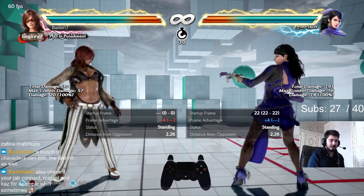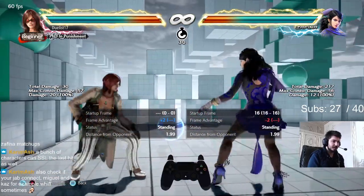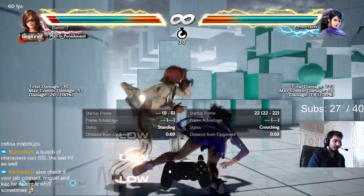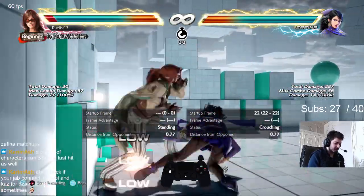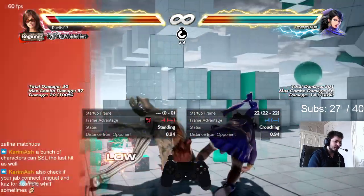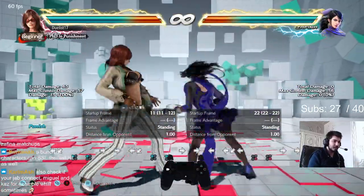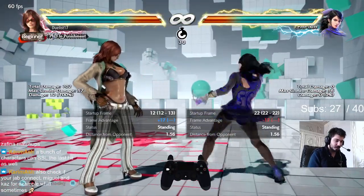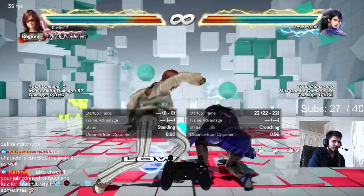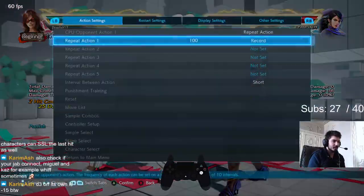Now for the lows. The most common low Zafina players use is down 3. The other one is back 1+2, but I'll talk about that a little later. So down 3 — this is a 22 frame low, and if you're sharp enough you can react to it sometimes, but you won't be able to react to it all the time. On block it is minus 13. Katarina gets a while standing 1-1 punish. You can also while standing 4, but while standing 1-1 has better damage and you get a stance mixup. I don't think it will ever whiff.